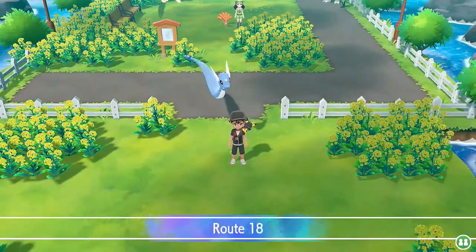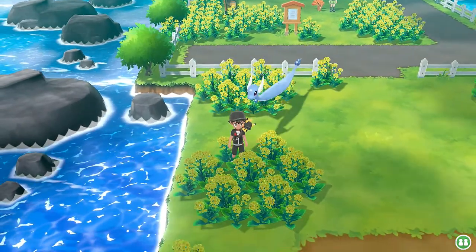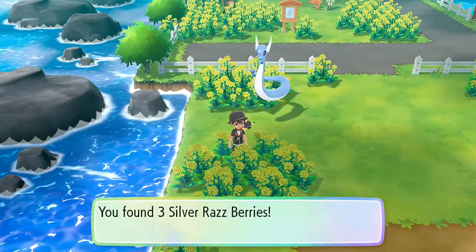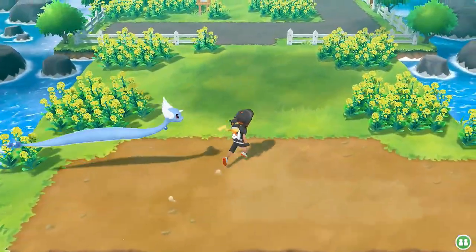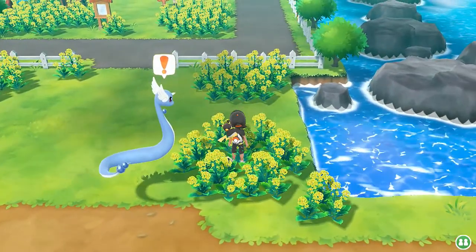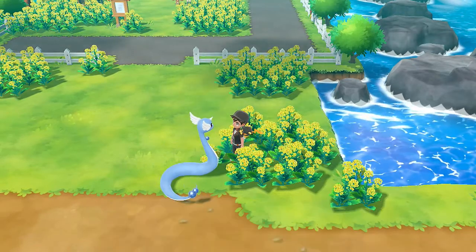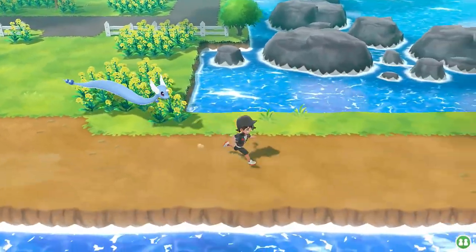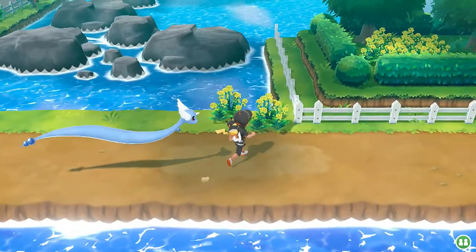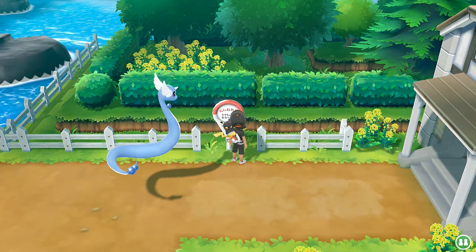I think we're at the end of this whole thing - we are in Route 18. There is an item right here - make sure to grab every single item. Dragonair found something in the plants and we found ourselves a Silver Raspberry, which is good. We're at the very end of this whole thing. The sign says 'Enjoy walking with your Pokemon even more on the Pokemon Road' - so what used to be the Cycling Road is now the Pokemon Road.